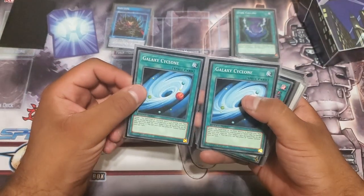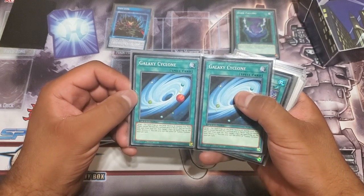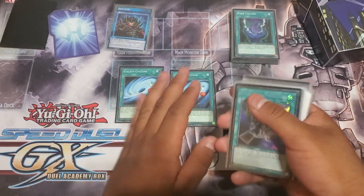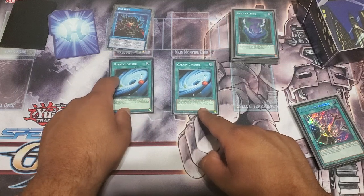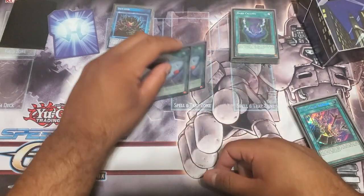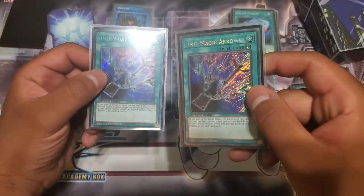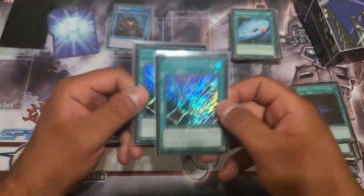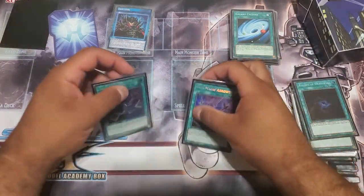Pop two monsters, swing for 48 damage — absolutely nuts, fantastic card. Two Galaxy Cyclone, the last card not fully high rarity in the deck again because the highest rarity came out of a tournament pack. Pop a back row as the game progresses, or if it gets grindy, take the Galaxy Cyclone in the graveyard, banish it, pop another back row — a two-for-one. The newest addition is secret rare Anti-Magic Arrows. Drop them at the start of battle phase and negate whatever battle traps your opponent might have, making the OTK that much easier.